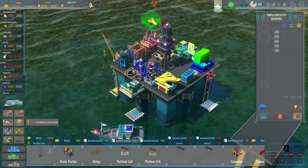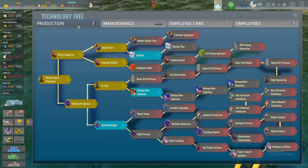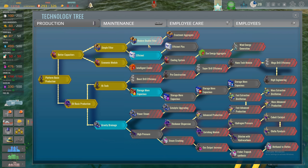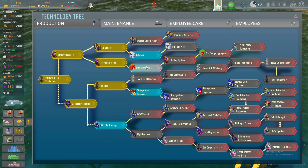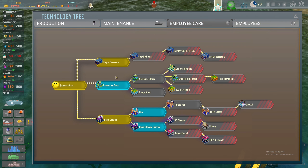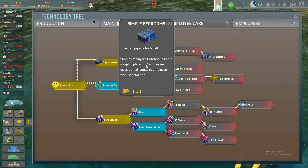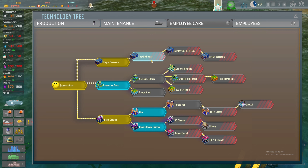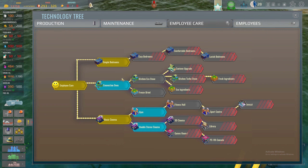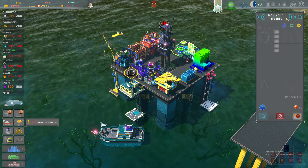Let's have a look on here. Modern treatment — I'm in the wrong thing. Employee care — this is what we need. Simple rooms, simple bedrooms. I've got that already. Cozy bedrooms — can't have that. Do I need to build another headquarters, another quarters? Yeah, another quarters.